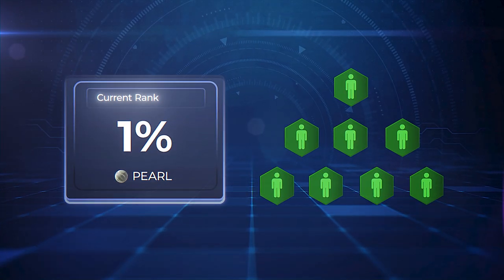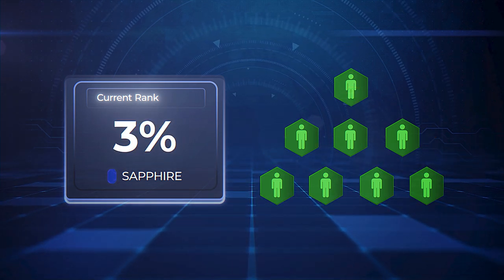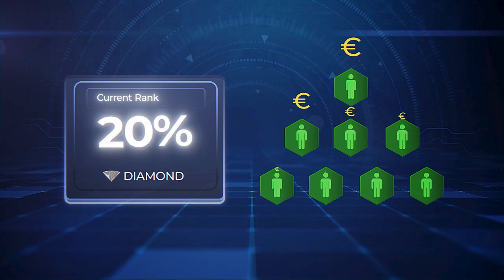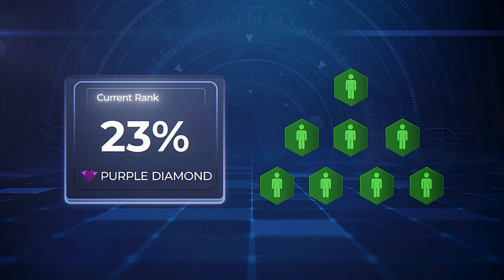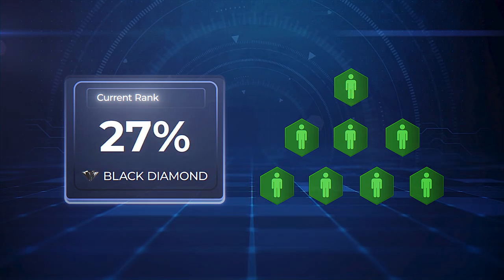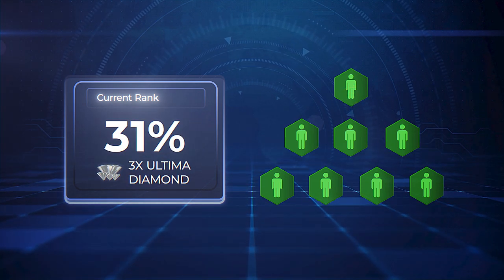With the Pearl rank you can receive an Infinity Bonus of 1% of the total purchase amount in your structure. As a Sapphire 3%, Ruby 5%, Emerald 10%, Diamond 20%, Blue Diamond 21%, Green Diamond 22%, Purple Diamond 23%, Red Diamond 26%, Black Diamond 27%, Ultimate Diamond 28%, Double Ultimate Diamond 29%, and Triple Ultimate Diamond 31%.